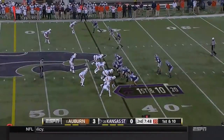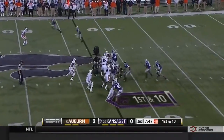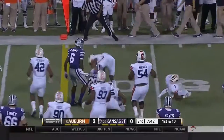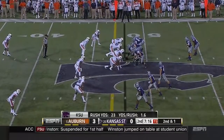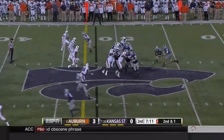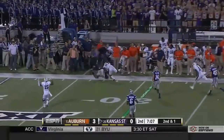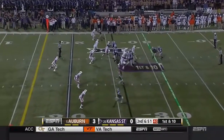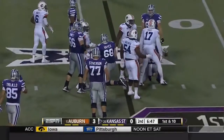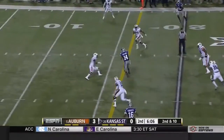Kansas State has not been able to capitalize on good field position after two punt returns by Lockett. They get a big running lane here for Demarcus Robinson — a nine yard pick up. They bring Gronkowski into the backfield here for second and short, and Waters rolling out going to throw it deep. Trujillo able to make the catch. Waters on the keeper and Frost is there to take him down. Waters complete inside the 20 yard line.